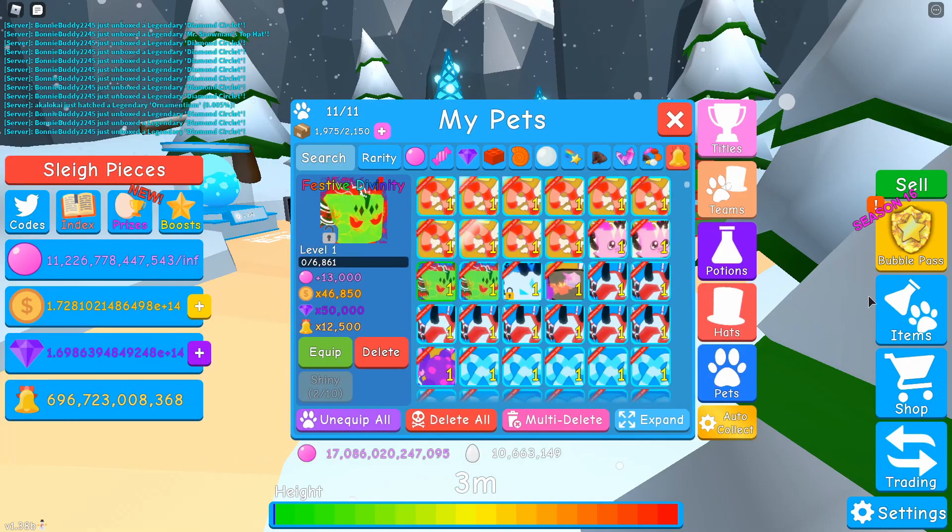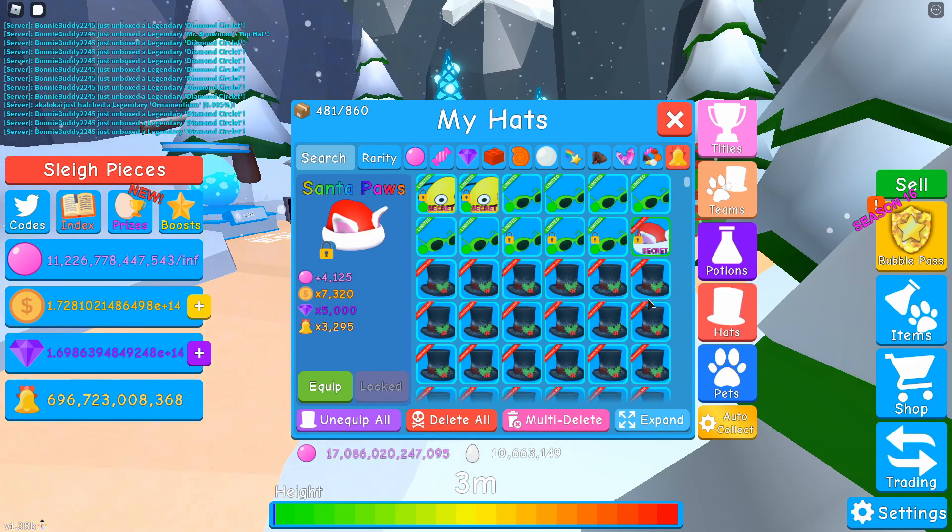Let's take a look at this thing. I've heard the stats are amazing — 3,295 bells, 4,125 bubbles, 7,320 coins, and 5,000 gems. That is amazing!